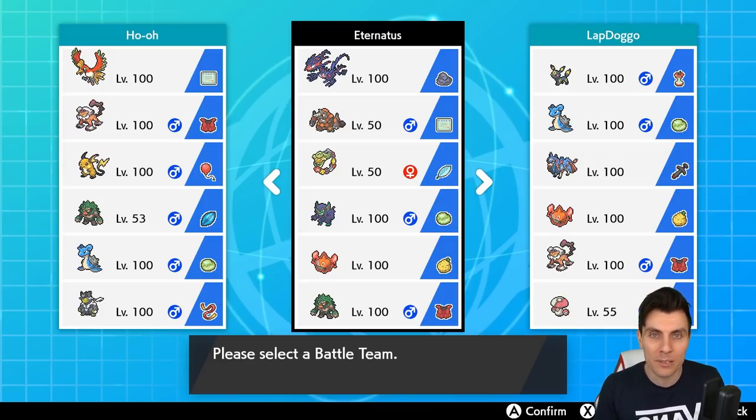There will be a Pokémon piece down in the description below, and if you stick around till the end of the episode we'll be throwing up a rental code for this team if you'd like to try it out yourself. There's lots going on in this team and Eternatus is one of those restricted Pokémon we've not really featured on the channel just yet.